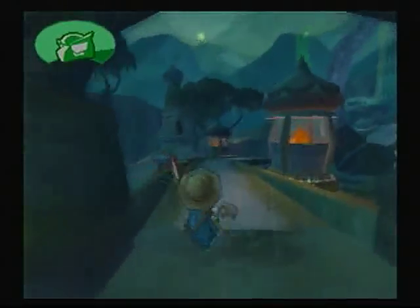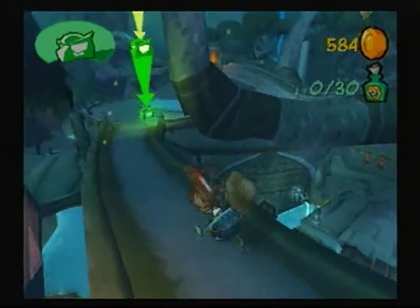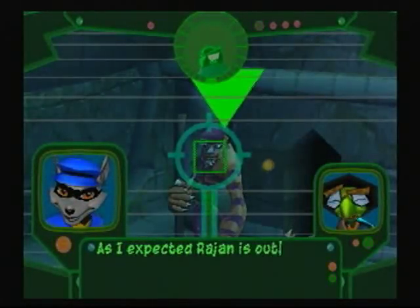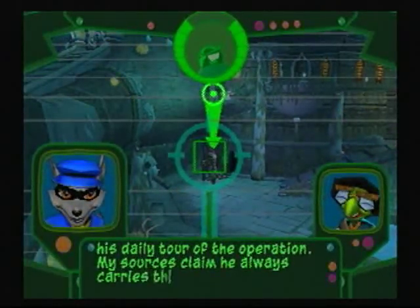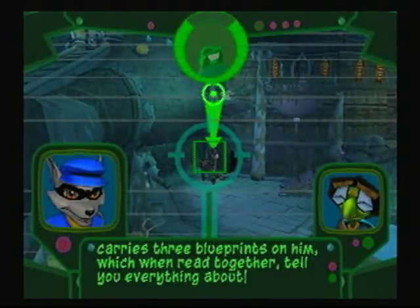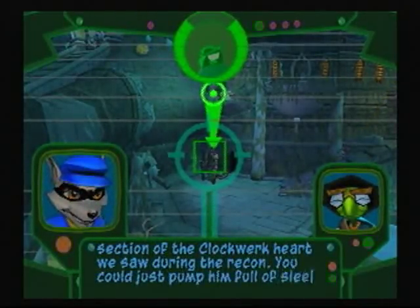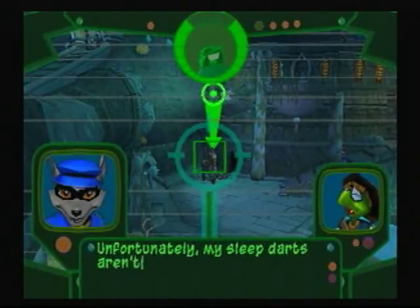The only hard part about this overworld is it's just really dark and there's a lot of things you have to climb on. But anyways, here's the mission. As I expected, Rajon is out for his daily tour of the operation. My sources claim he always carries three blueprints on him, which when read together tell you everything about his spice operation. Too bad he doesn't have that section of the clockwork heart we saw during the recon.